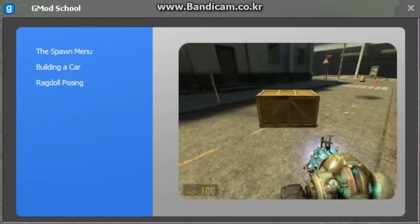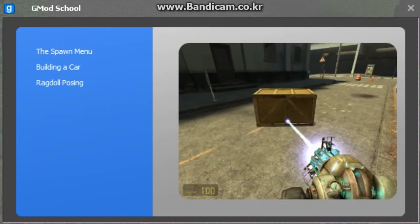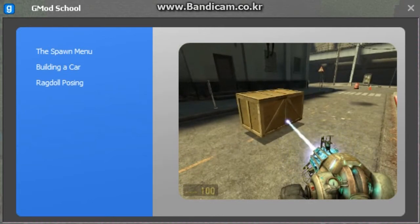Pick up the crate using the fizz gun. You can rotate it by holding down E and moving your mouse. Right click while holding it to freeze it in place.